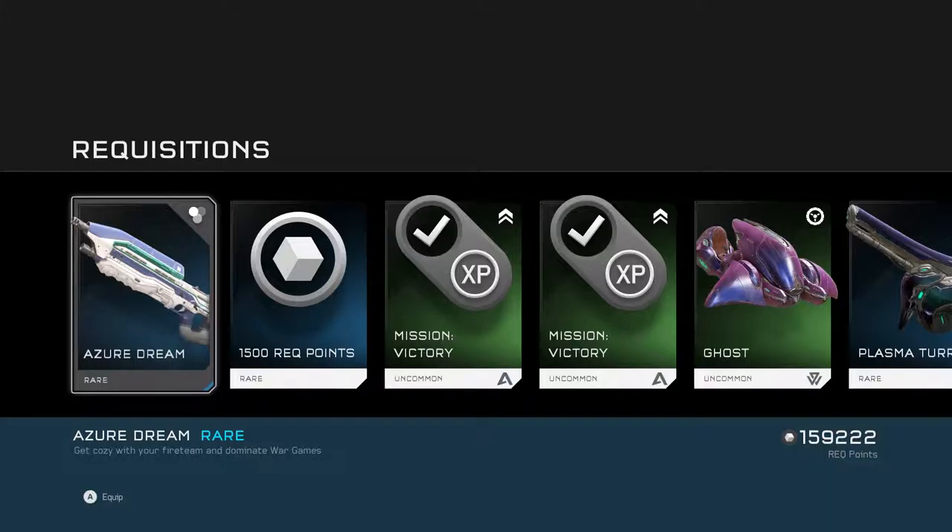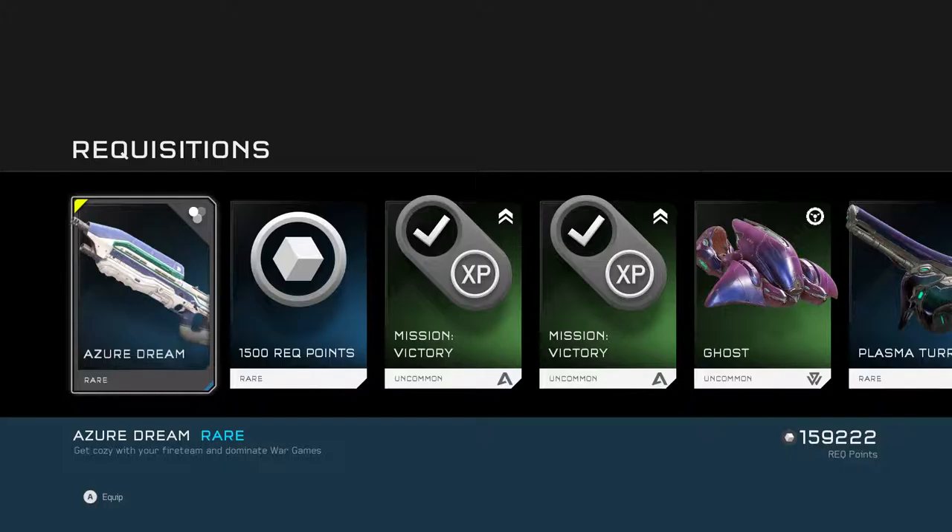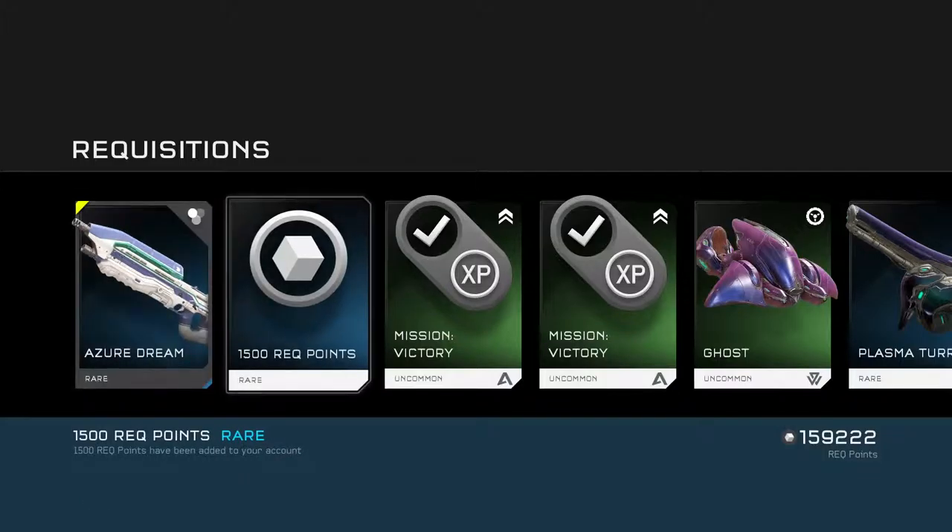Last thing up from Silver Packs: Azure Dream and 1,500 rec points. 'Get cozy with their fire team and dominate war games.' You had to bring war games in there, didn't you?